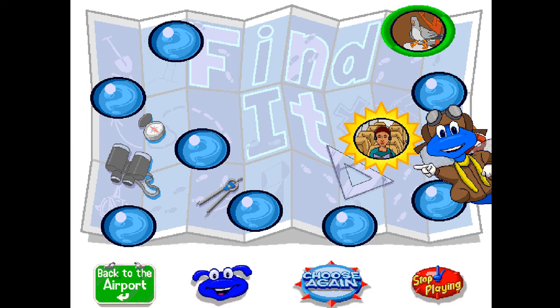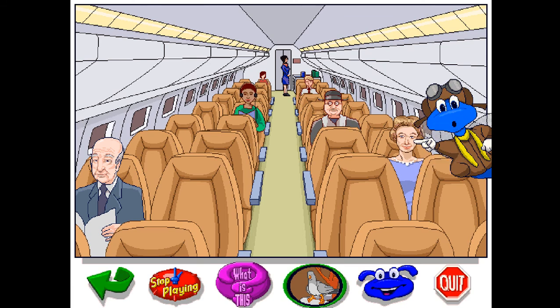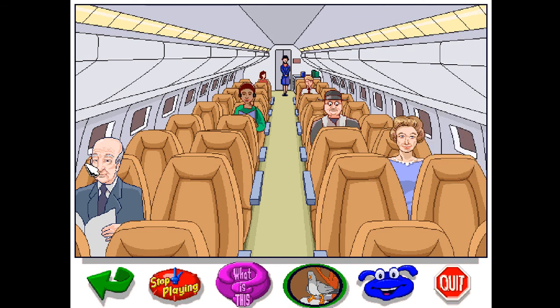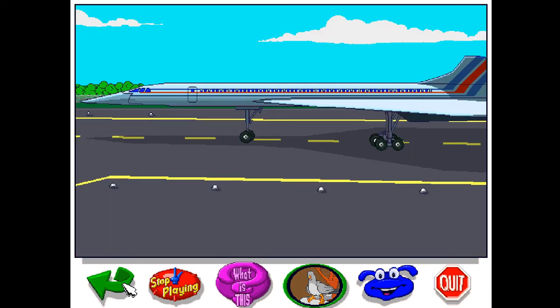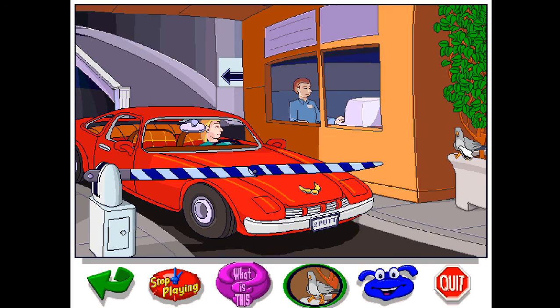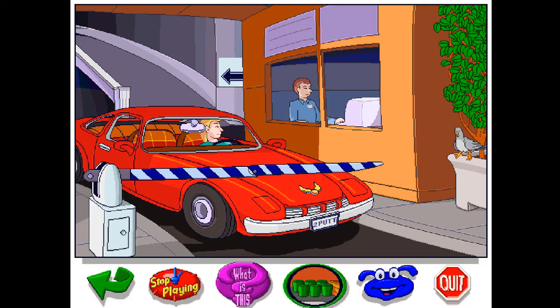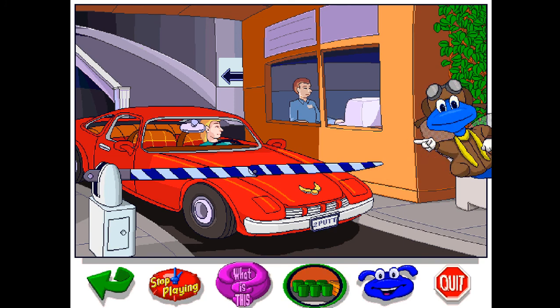Let's see if you can find this one. Good luck. Down below is a picture of the item — now you have to go find it. Now let's see if you can find this one. Good luck. Down below is a picture of the item — now you have to go find it.